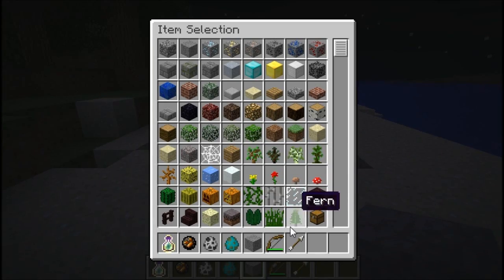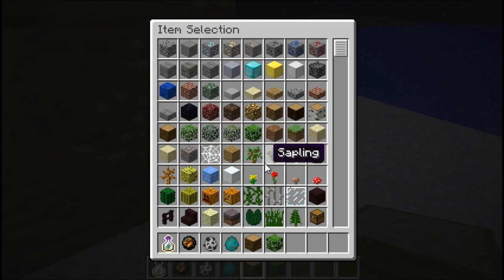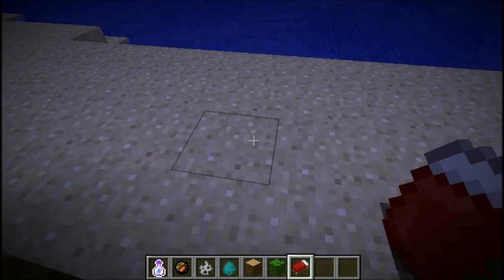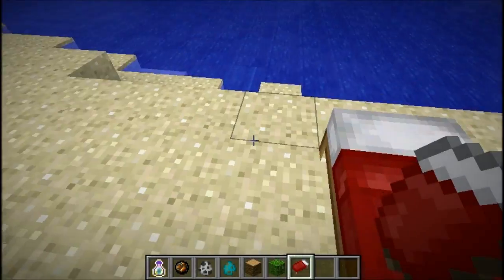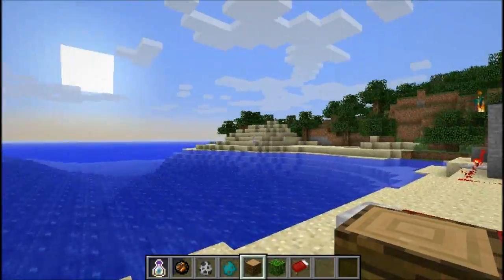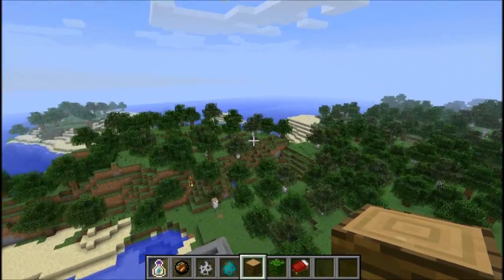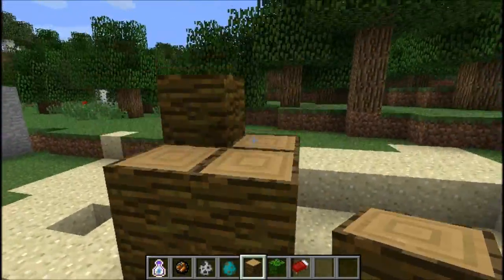How could I forget? The new... I haven't found a jungle biome, but this is basically the new wood that comes with it. It basically looks like this — they're very tall trees. And they only spawn in new worlds, so if you have an existing world, it will not spawn, which is kind of sad.